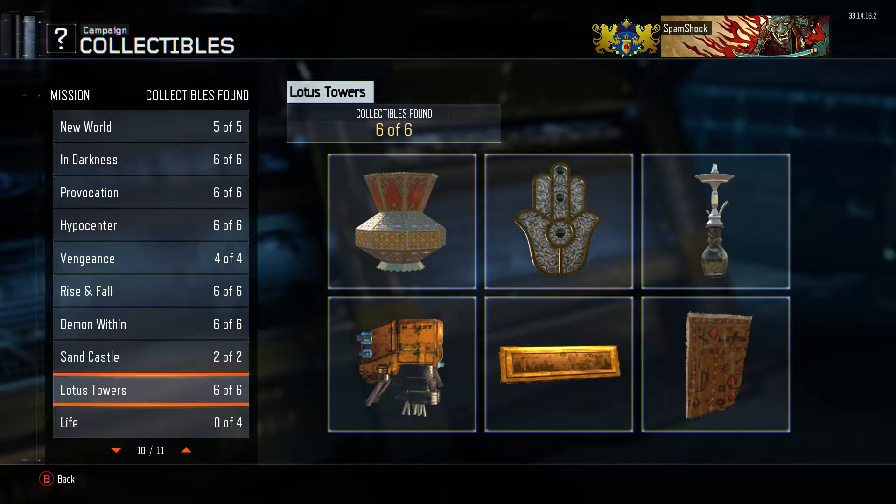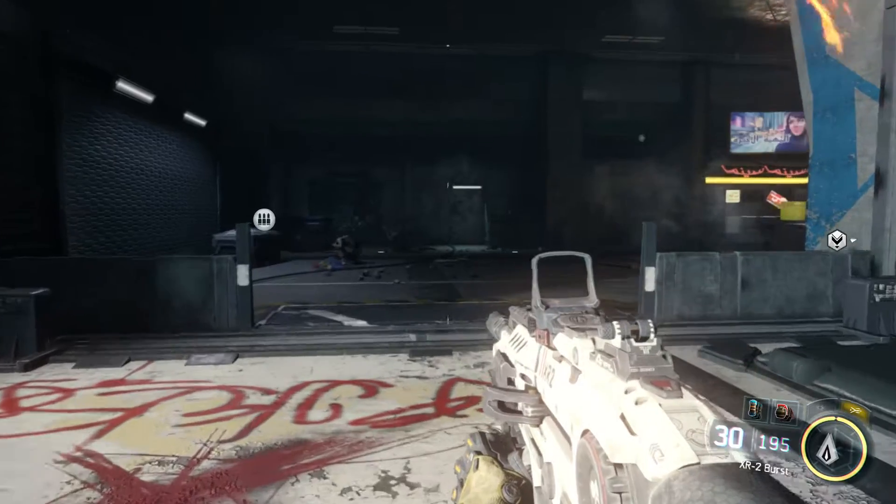Yo, what is up ladies and gentlelads, it is Spam and today we're looking at the collectibles on mission 10 of Black Ops 3. The mission is called Lotus Towers and it has six collectibles.